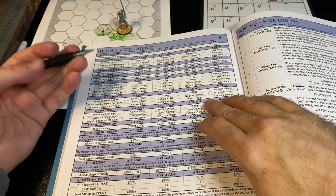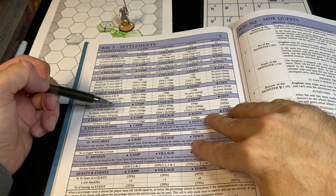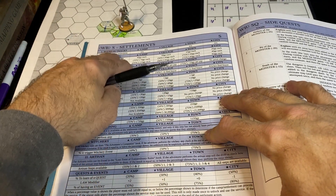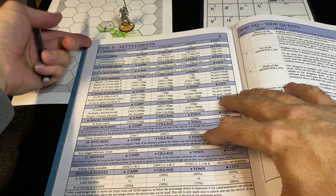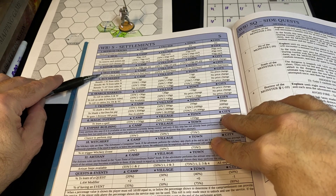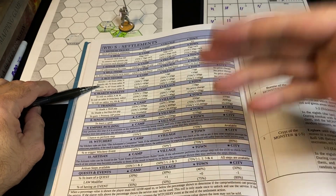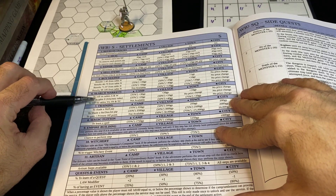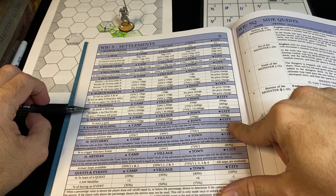I'm going to do the selling and buying off camera since it's not that exciting going through charts. Each one of these steps costs a whole day to do in this settlement, and to participate in the settlement again I need to leave the hex and return. I'll sell some items, buy some needed items like more oil and food. I can search the markets if I'm looking for something in particular, maybe a weapon or armor. I'm not sure if I'll be training right now — I might not have enough money.